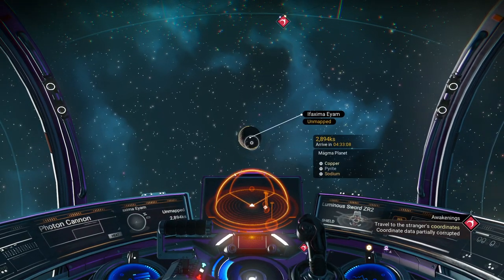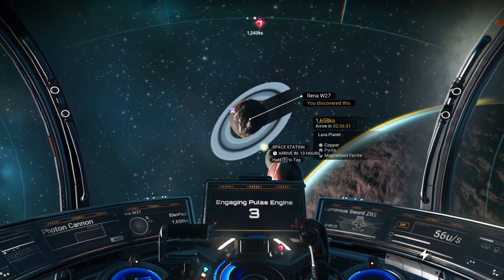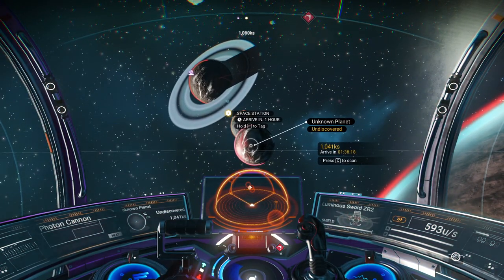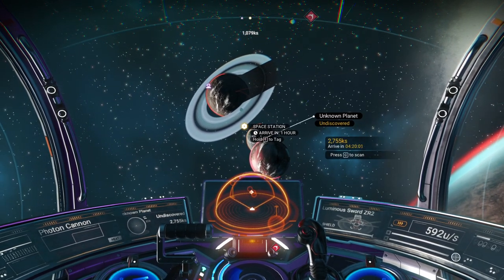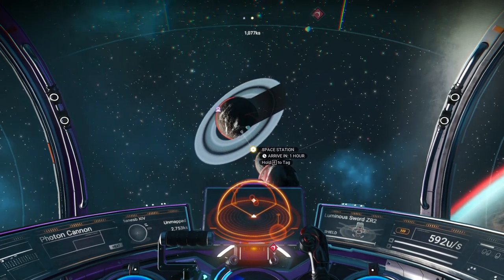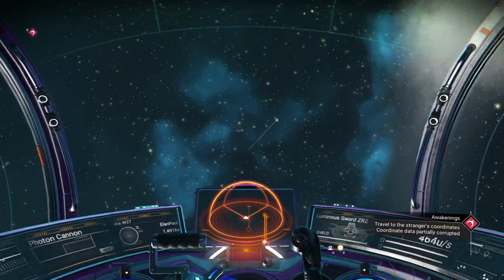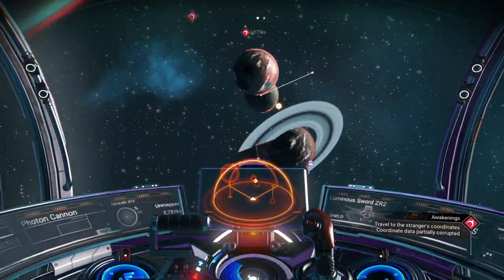I'm looking for platinum. We got copper, pyrite, sodium — we may have to go to another system to find what we're looking for. We haven't been to a system yet. We're not heading to the space station; I just want to get out of the way of the planetary interference. This one's a swamp with magnetized ferrite, but we're going to be making our own. The other planet has copper, rusted metal, and sodium.